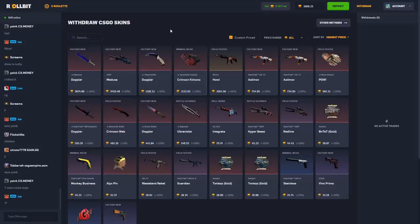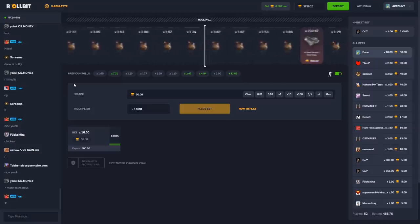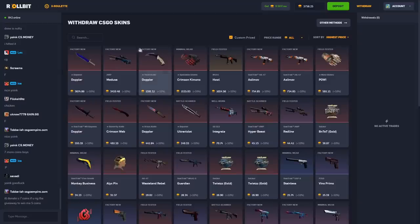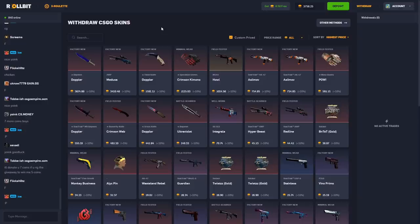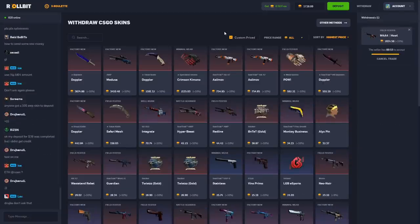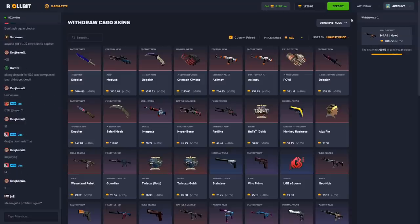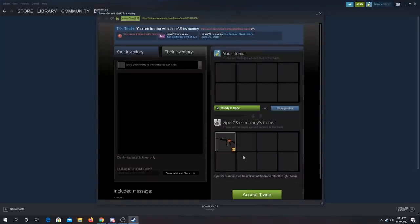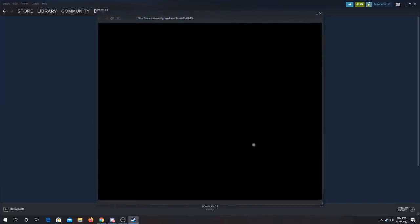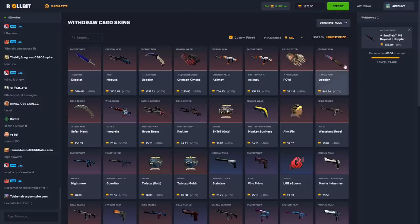I don't know if I want the sapphire though. I'm just gonna cover this bet too — no way, I thought I hit that for a second. Stop doing that. I think maybe I'll just take out a bunch of knives. Let's do the Howl — let's withdraw the Howl right now. So yeah we're gonna take out the Howl. It says he sent the trade — I'm gonna open up Steam. I don't know what that was. I don't know if it's actually him but that is pretty pog.